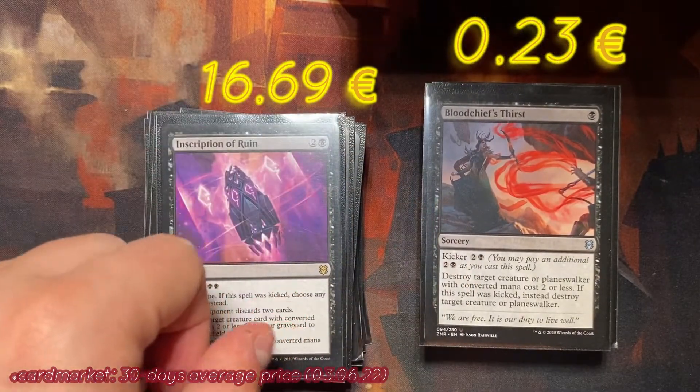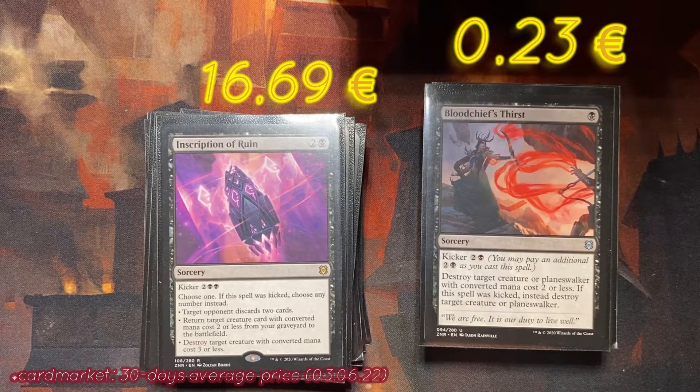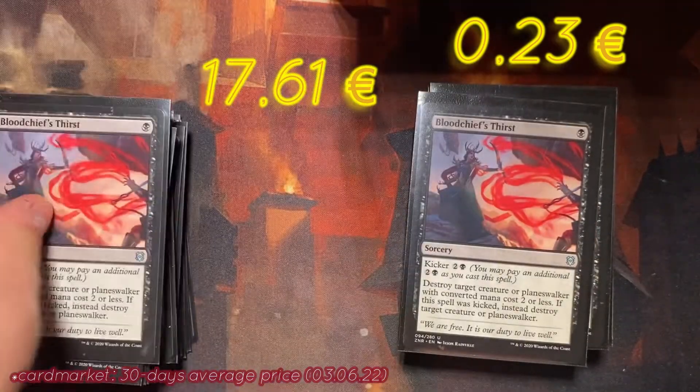The next one is Bloodchief's Thirst — a sorcery with Kicker three. For one mana, destroy target creature or planeswalker with converted mana cost two or less. If this spell was kicked, instead destroy target creature or planeswalker. That one is really strong: for one mana you can kill a creature with CMC two or less, and for four mana you can take out every creature and every planeswalker. Four copies.